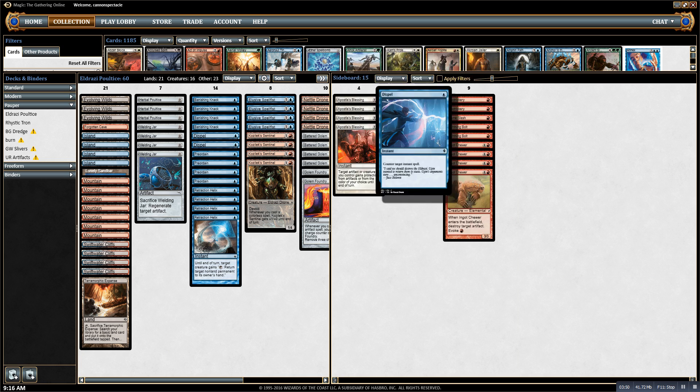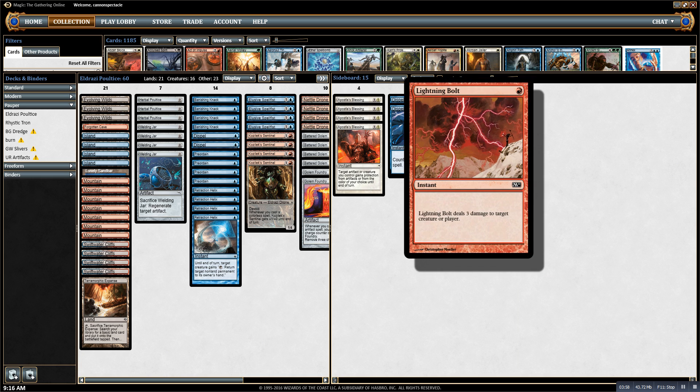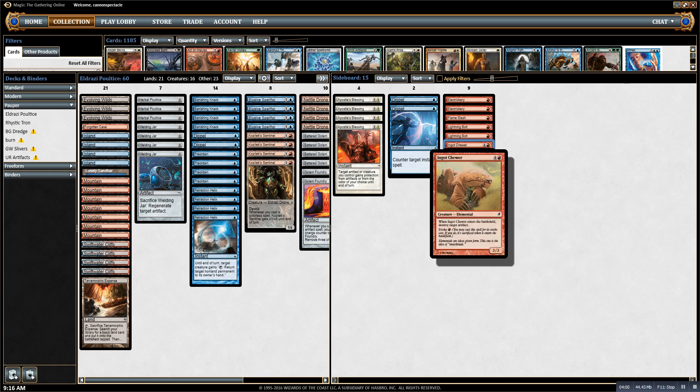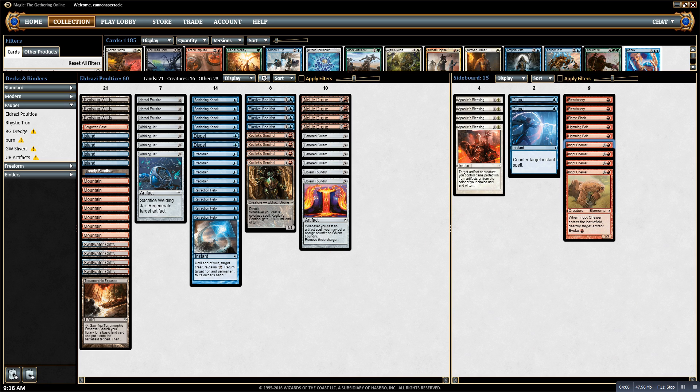Then I have Dispels for countermagic, Electrickery for tokens and elves, Flameslash and Lightning Bolt for decks where I want removal, and Ingot Chewers for affinity. This sideboard might not be correct — it's one I came up with myself and I'm not entirely satisfied with it.